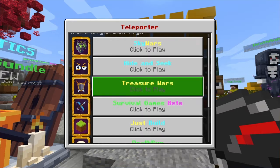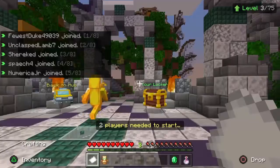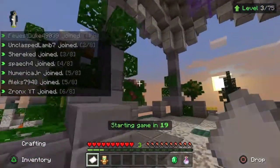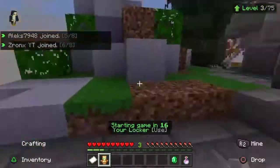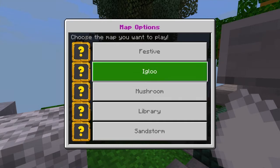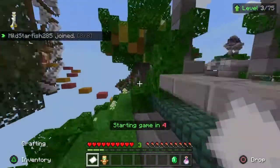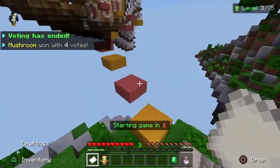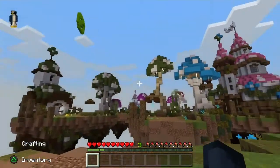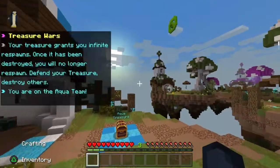Let's go into my favorite, Treasure Wars, and check out some of these maps. So we're here in the hub world of Bed Wars and I actually really like this hub world. You've got the podiums for the winners over there and these are all the maps. My personal favorite is Mushroom, but these are all the maps: Festive, Igloo, Mushroom, Library, and Sandstorm. We get three seconds to see which one loads in — and this is Mushroom! So this is my favorite map actually.